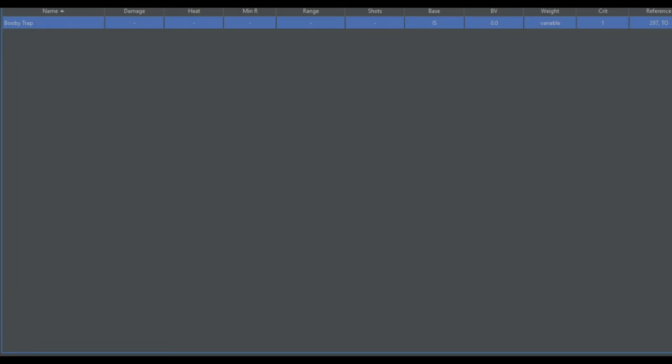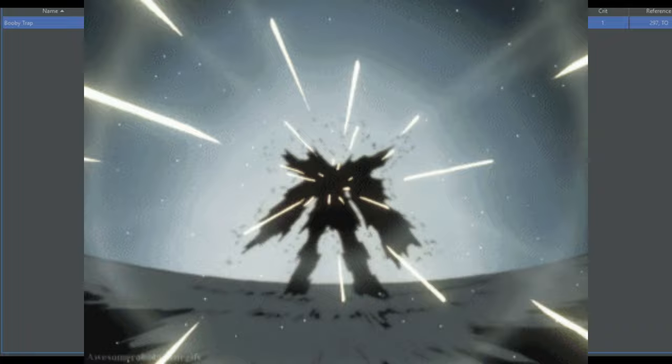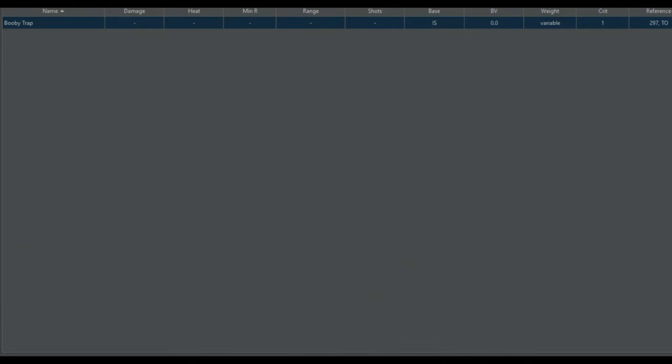Next up, we have the Booby Trap — quite literally a mech self-destruct system, and it can be extremely nasty if you get right up next to an enemy. I think it would be pretty hilarious to stick this on an Ostscout and have it run up behind an enemy and explode itself. This thing deals damage based on engine size, so the 280-rated engine in an Ostscout would deal 140 damage to a mech adjacent to it — pretty devastating, but your mech blows up to do it. I think it would be funny to run a bunch of kamikaze mechs, but I don't know if it would actually be very effective.